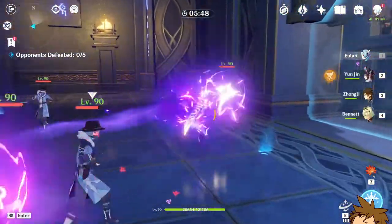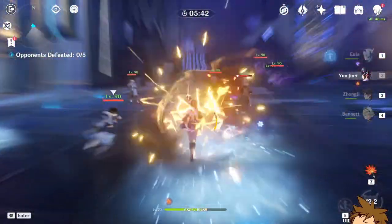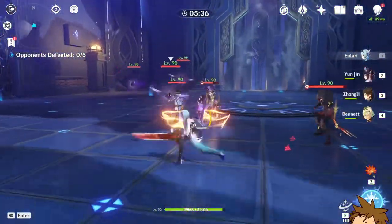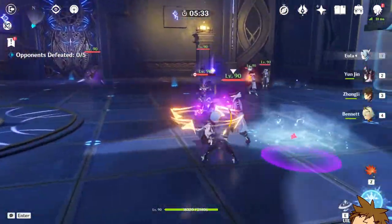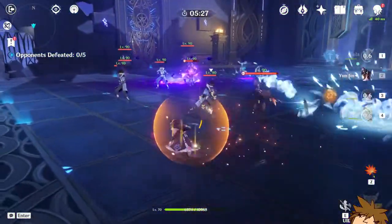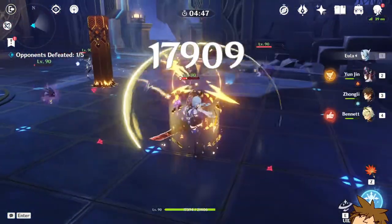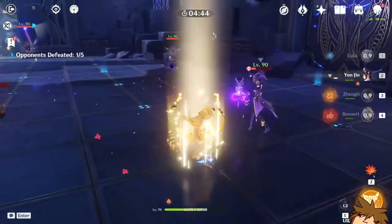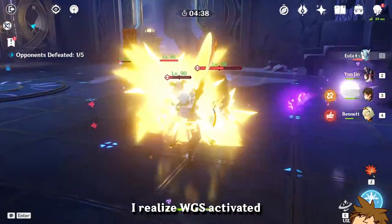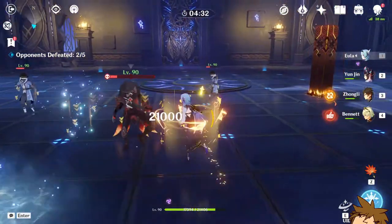Without a crit it's 5k. Now we're gonna use Yunjin's ultimate — we'll use this to get her health back. When we hit, we do 6k on a normal. Then 20k, 18k — I think just as her buff ran out we did 18,000. I'm gonna try this one more time. We hit with the shield — it's 17k with the crit.